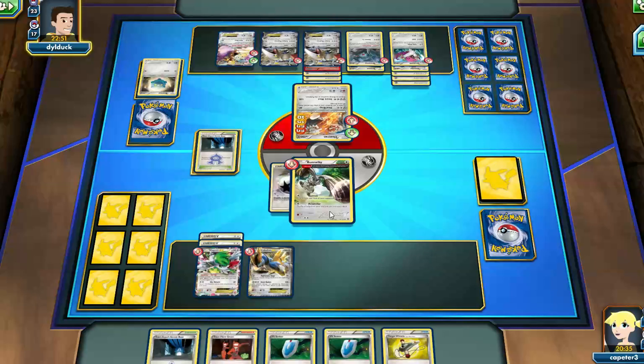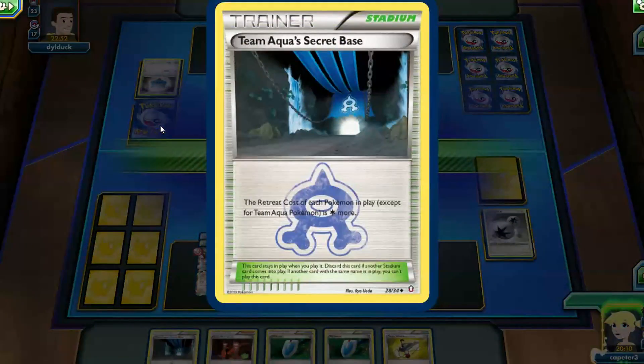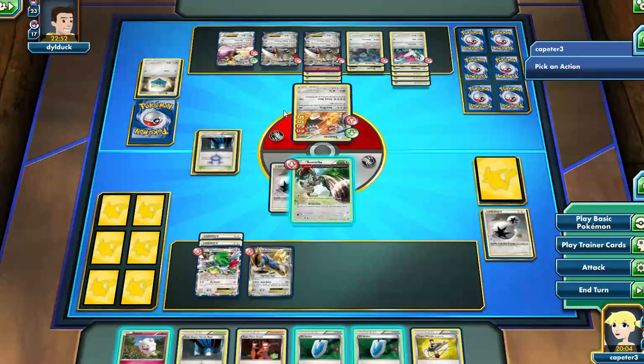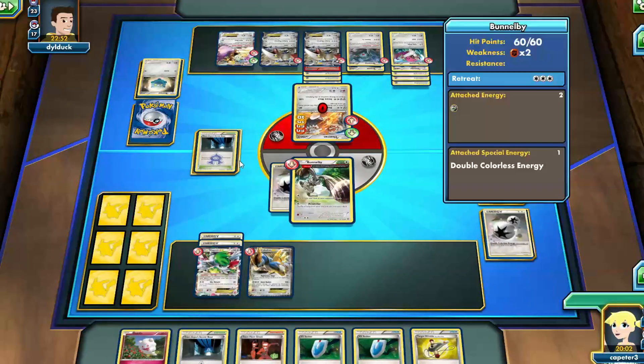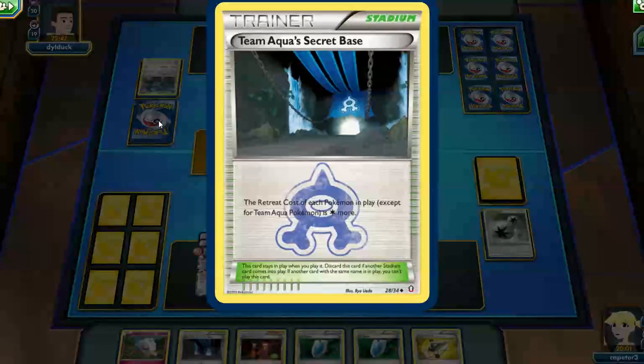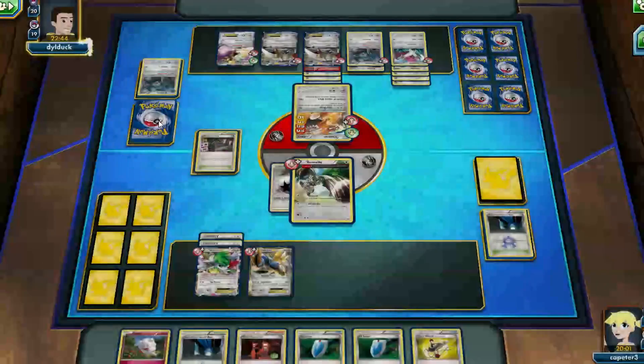We had an issue in this game where it was my turn but the game is frozen — it's not letting me actually do anything. However, the timer is still running. I could probably just fast forward through this part. I remember being very confused trying to figure out what happened. Here we go, finally — and it even tells me I was inactive, but as you can see, I was trying. So now I'm kind of rushing, making sure I can get my moves in before I'm kicked out for inactivity. I just go ahead and do a couple of burrows.